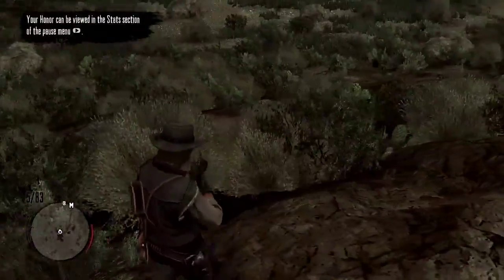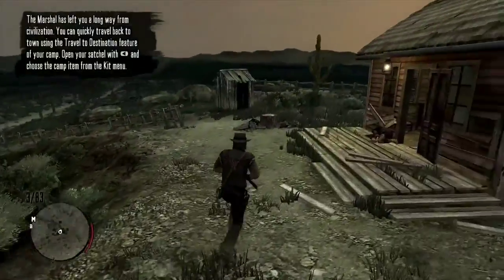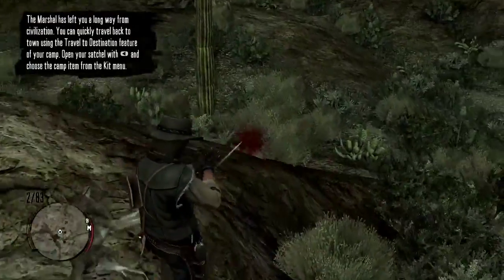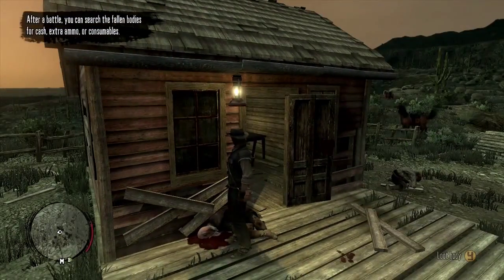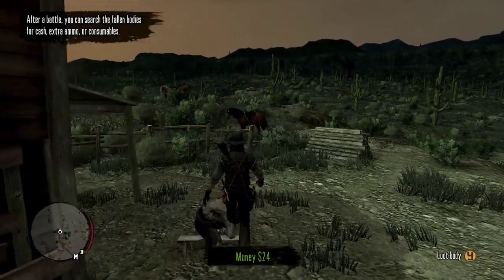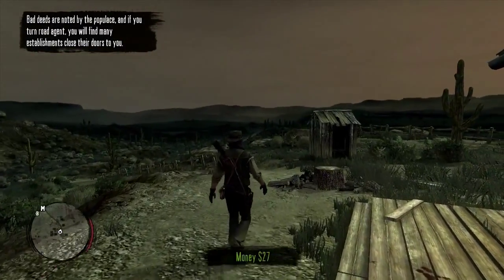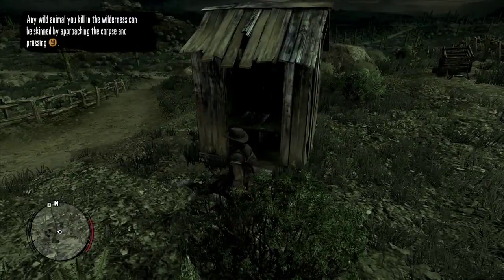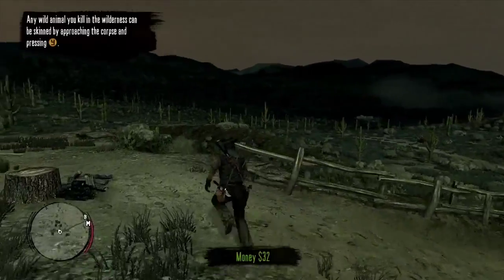Oh — coyotes! We're getting attacked. Some crazy stuff happens out here on the path and off of it. We get jumped by some coyotes. One of the coolest things about this game is the trading system where you can skin wildlife. It's quite imperative that you skin all the animals — money and ammo are somewhat scarce, so you have to make sure that if you shoot something you get the drops from that animal or person to keep building your riches and progress further in the game.